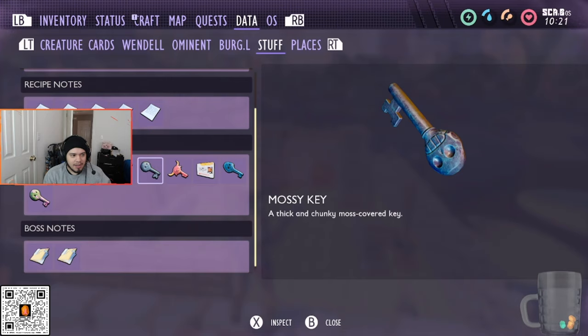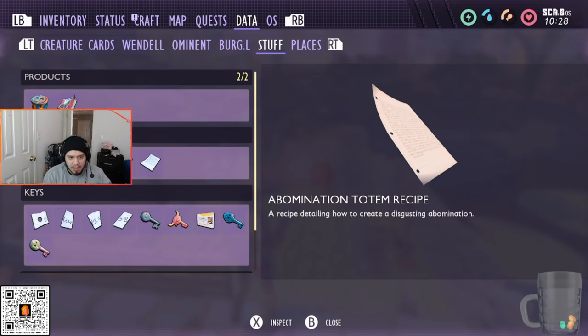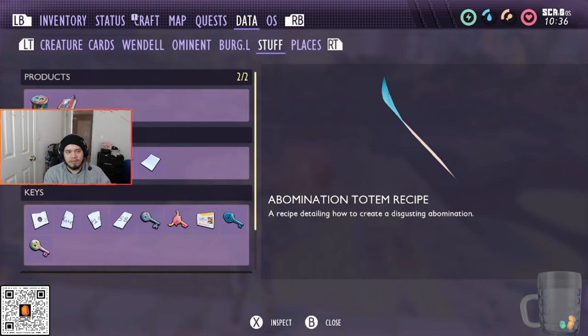You'll also need the Haze lab password, all the keys to unlock the chests, the boss notes from the Mantis and the Brood Mother, and the recipe notes — the ant totem, abomination totem, water log recipe, and frostbite recipe. These are found in the chests once you use the keys. The ant totem and abomination totem are the hidden ones, and I'll have a video showing where to find those.